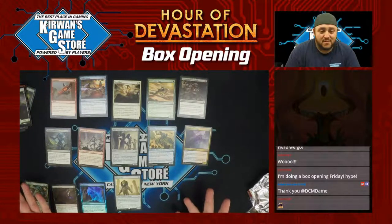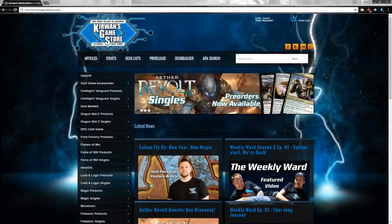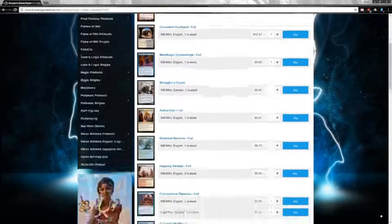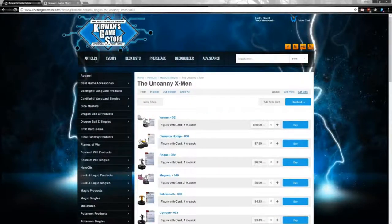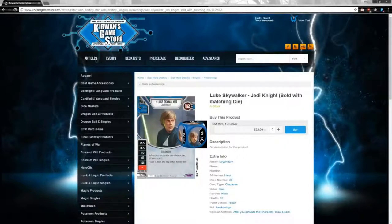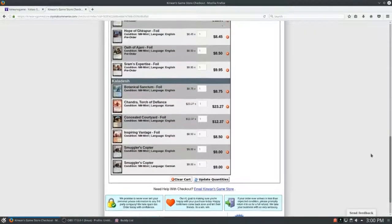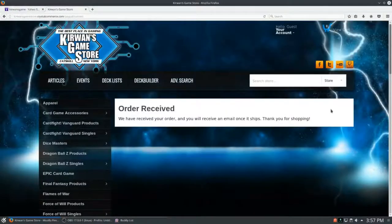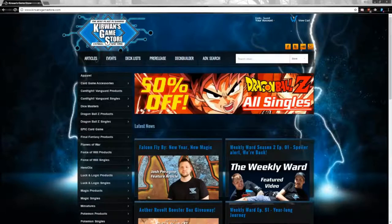Thank you guys very much, thanks for watching and tuning in from Kerwin's Game Store. My name is John, have a wonderful night. Kerwin's Game Store dot com is the online source for your gaming needs. We stock sealed products and card singles for Magic, Pokemon, Yu-Gi-Oh, and Weiss Schwartz. We also carry singles for Heroclix and Star Wars Destiny. With our free economy shipping on all orders and responsive customer service, you get more of the games you want hassle-free. Shop Kerwin's Game Store dot com today and see why we are the best place in gaming.